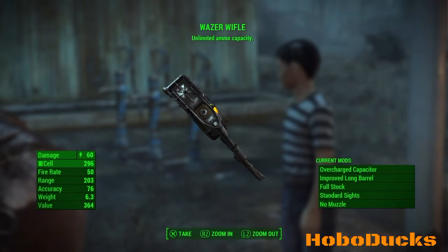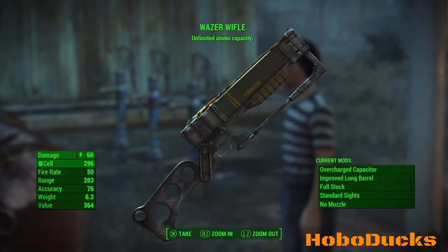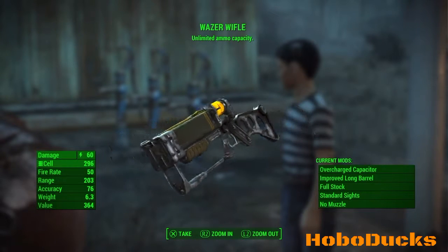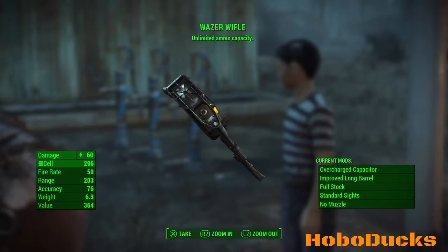This is a gun in Fallout 3 that comes from a little kid. To get this gun, you would have to complete the game and find Shaun. Once you get Shaun, he's going to say, can you get this stuff with me? And after the second time, he will give you the Wazer Waffle.